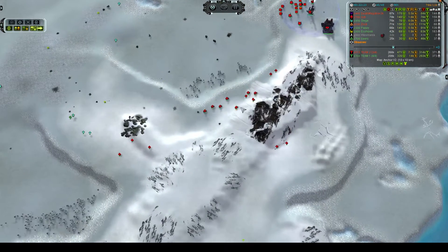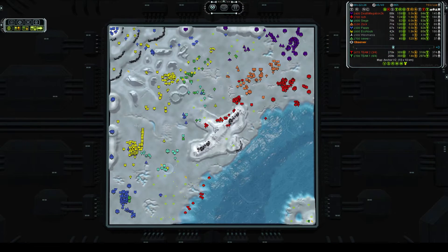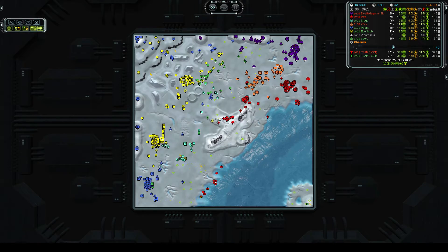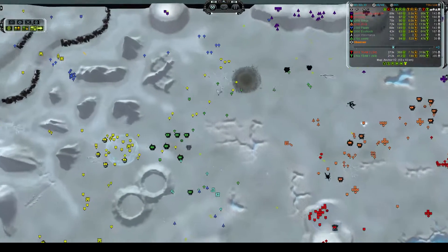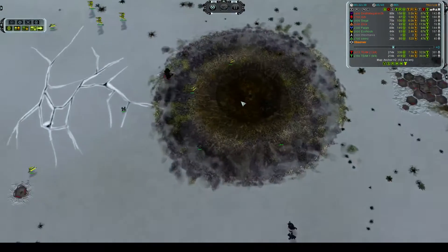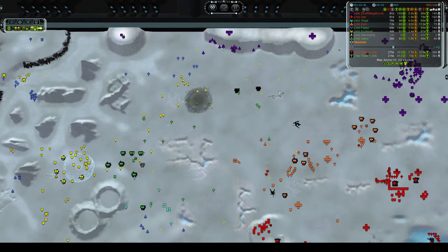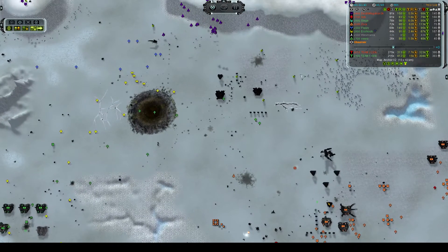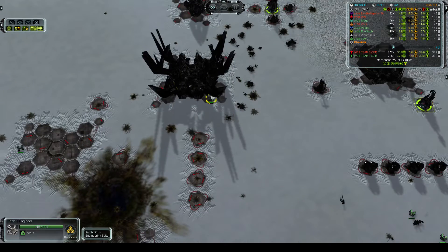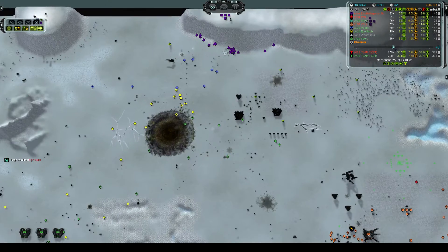Meanwhile Ish is moving in with a force that is mostly Flapjacks with a couple of tanks, moving down the anchor — it might try to attack Ekonu and Siege's base in the middle. Ciro and Ekonu are going to be moving forward into the crater where Westmania was killed, moving forward to try to take out Westmania's economy before they can get their hands on it. It looks like one engineer from Ciro is going to reclaim that T3 factory, and they are going to catch Westmania's air force.